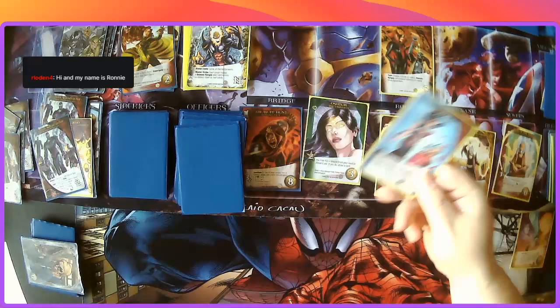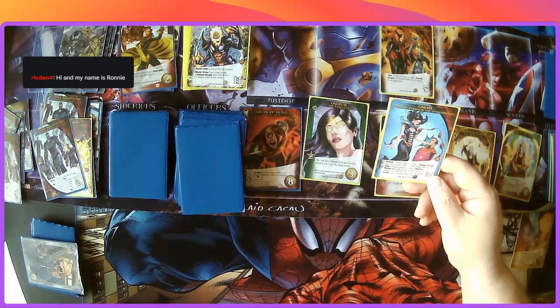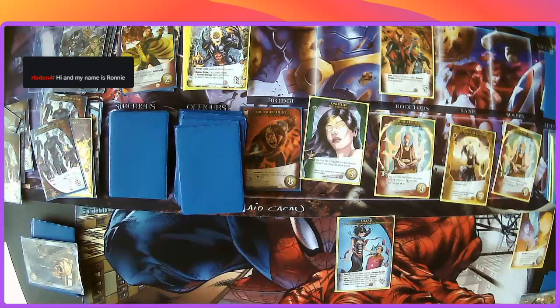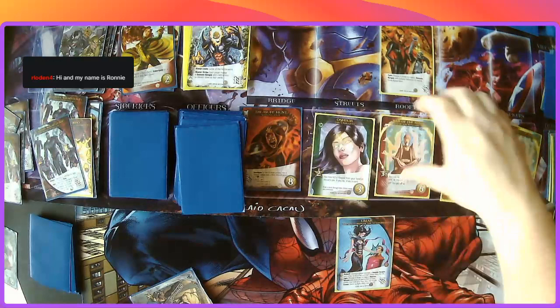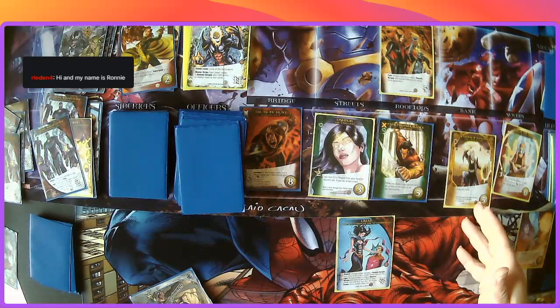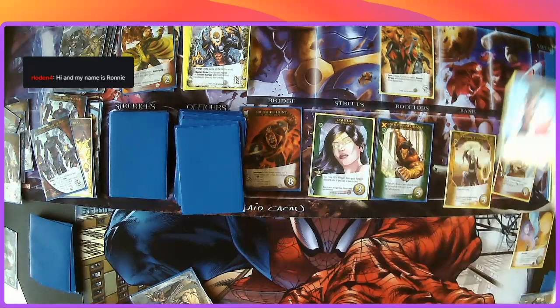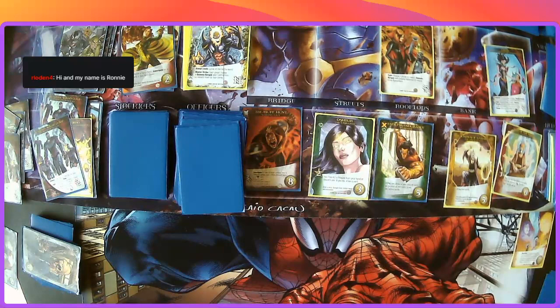It's Umar ambush — choose a player to make a bargain with her to KO a hero of their choice from the HQ. Since the left-hand side just shuffled, we'll make them bargain. I'm going to KO War of the Mind. When we fight her, you choose a player to make a bargain with her to gain a hero of your choice that costs six or less from the KO pile — that's actually not bad. So maybe we can get that back.